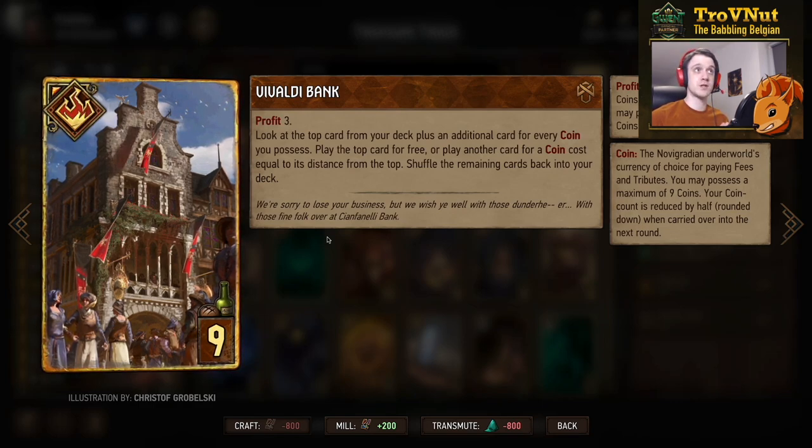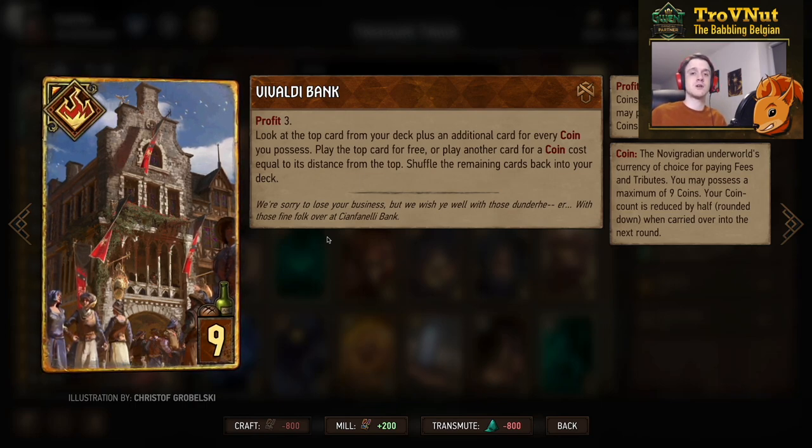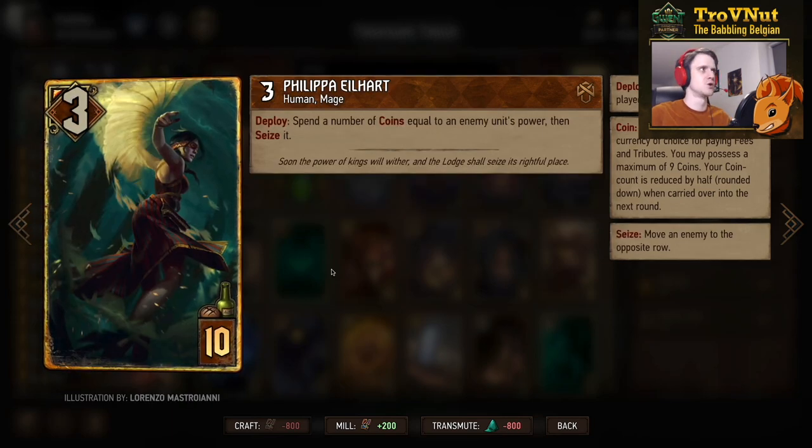The Vivaldi Bank is our only tutor — it gives you three coins, then lets you look at the top card of your deck plus one additional card for every coin you possess, giving you a look at the top four cards. You can choose any of those cards, but if you don't go for the top card you need to spend coins equal to its distance from the top. Very interesting tutor — handy for example if you're facing a dangerous Cantarella coming up, guaranteeing you can pull your own card instead. Then we have Philippa al-Ahard, almost unthinkable not to use in a Syndicate deck.